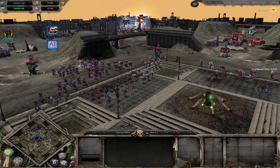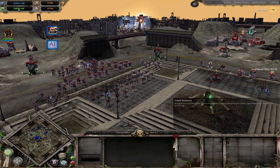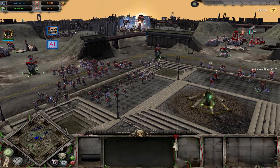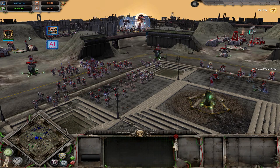Here we are on the save game file. Before we go through the buildings and units, as usual we talk about the resources and unit caps. Their resources are the standard requisition and power — requisition gained from capturing points, building listening posts, and upgrades as well. Power is pretty much similar: you have generators, bigger generators, and upgrades for the generators.